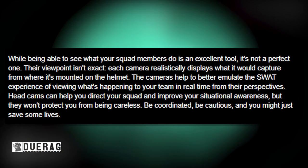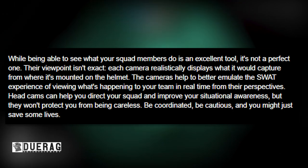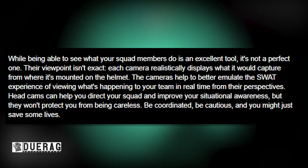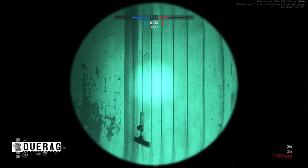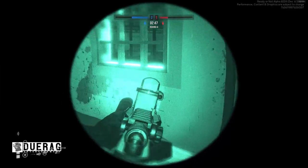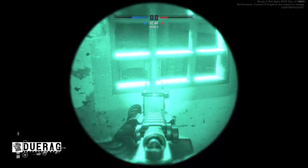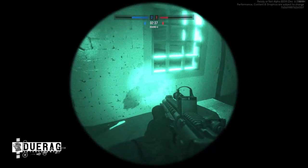While being able to see what your squad members do is an excellent tool, it's not a perfect one — their point of view isn't exact. Each camera realistically displays what it would capture from where it's mounted on the helmet. The cameras help to better emulate the SWAT experience of viewing what's happening to your team in real time. Headcams can help you direct your squad and improve situational awareness, but they won't protect you from being careless. Be coordinated, be cautious, and you might just save some lives. I wonder what prompted them to make this decision — I don't think many people were actually complaining about the tablet version.